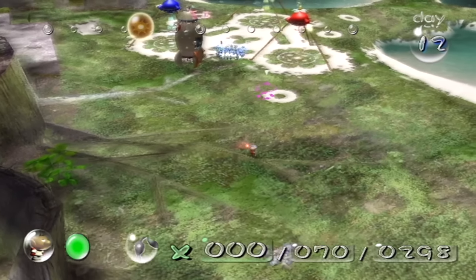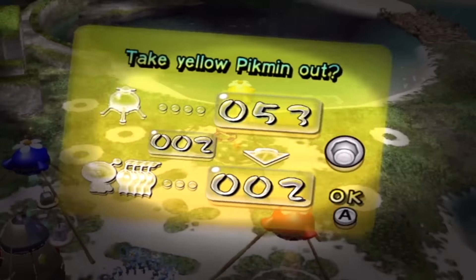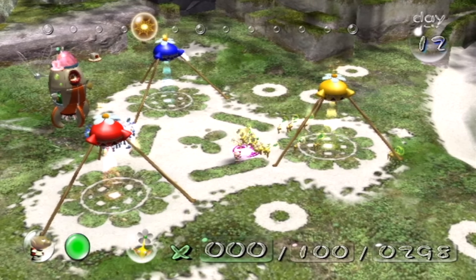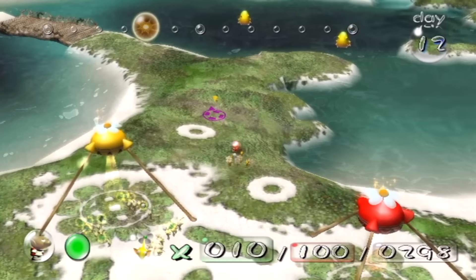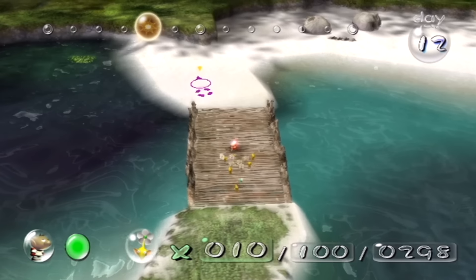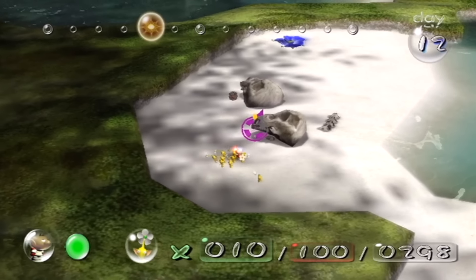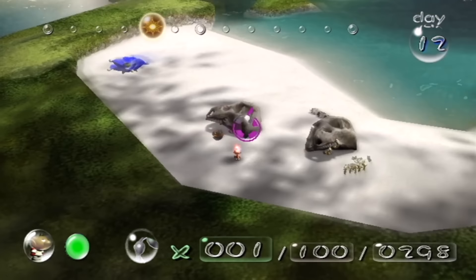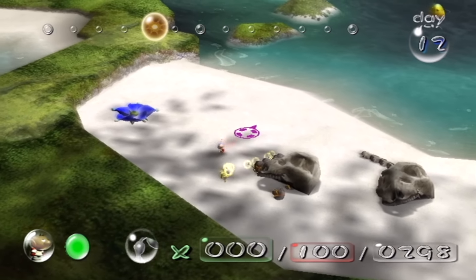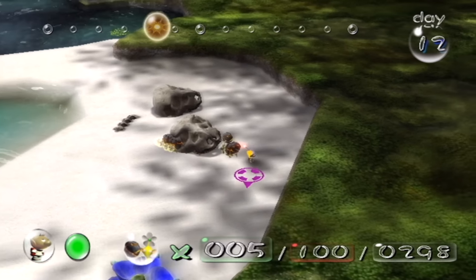I'm going to take out those obstacles now, because the two remaining ship parts that I need to get on this level probably won't make it back to the ship in time if I don't. I need yellow Pikmin, because yellow Pikmin can carry bomb rocks. There's a stone wall near the beginning of this level that is still standing - I took it out slightly a couple days ago. I need about six bomb rocks to take down the remainder of that stone wall - it takes nine bomb rocks total, but I think I threw three at it the other day. That's why part of it's already been knocked down.